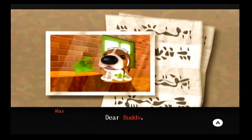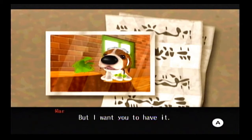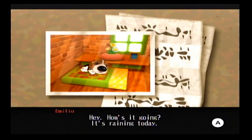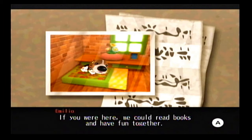Let's read these two letters. This is from our mother Mar. 'Dear Buddy, is everything okay? Are you eating well? Don't forget to eat vegetables too.' She sent us some vegetables. 'Please be careful.' No problem Mom, we're almost ready to complete our quest. The second letter is from our little brother Emilio: 'Hey, how's it going? It's raining today. I spent all day in bed. I feel really drowsy. If you were here, we could read books and have fun together. See you soon.' Yes you will, Emilio - we are almost done this playthrough.